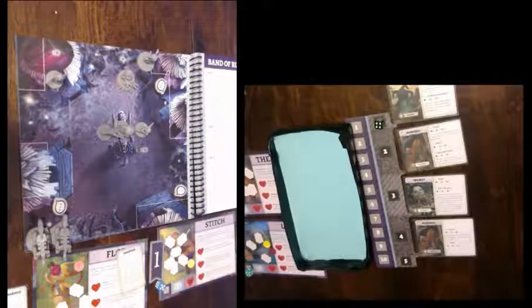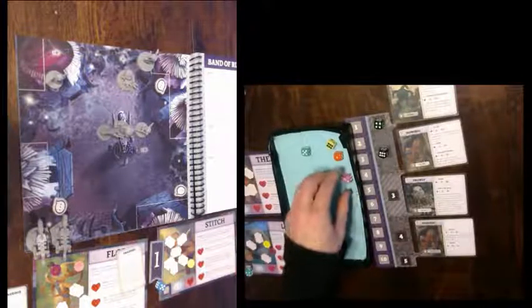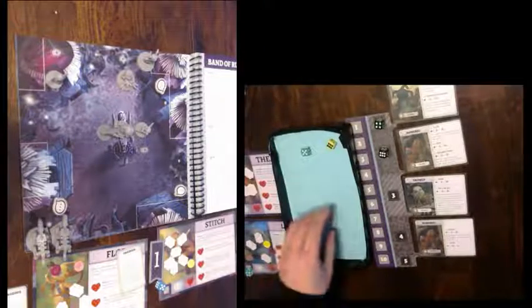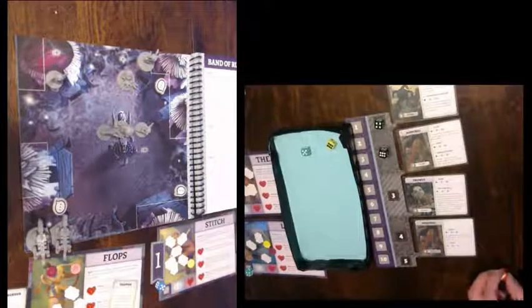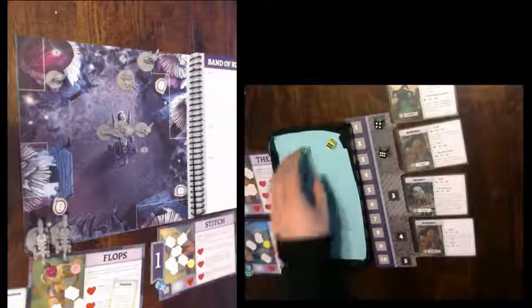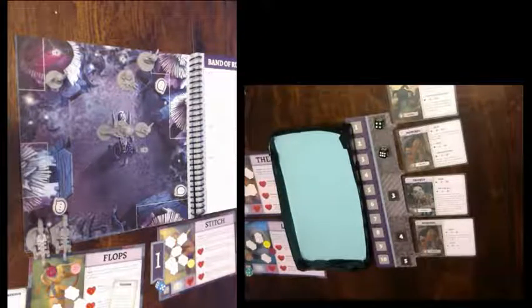Now it's Flops. Do something good. One, two, three, four, five. Flops got that guy free - nope, can't do that. He's got no one adjacent to him, so that's a fail. And four - I needed a difficulty of four. Four. Can't do anything. We got two dice we can't use. He's got courageous so we'll store a green die on him, but the yellow one he can't do anything with.